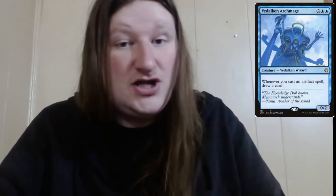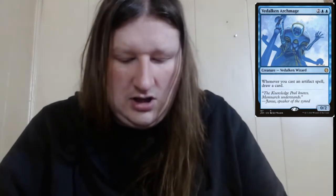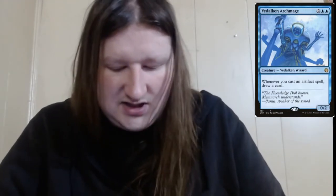After Mystic Reflection, we move to the Dalken Archmage — four mana, 0/2. Whenever you cast an artifact spell, you get to draw a card. He is a wizard in case you care about wizard synergies, but he's primarily here for artifact synergy — cast your zero-mana mana rock and draw a card. Free draw power that you can reliably trigger is never a bad thing.